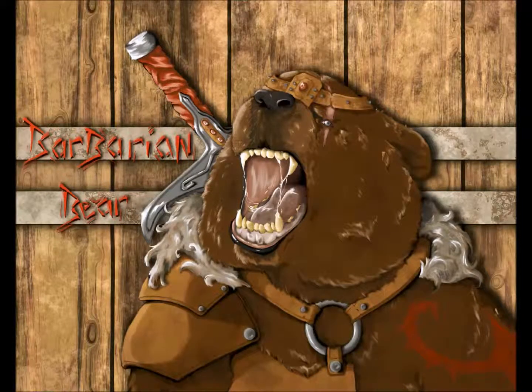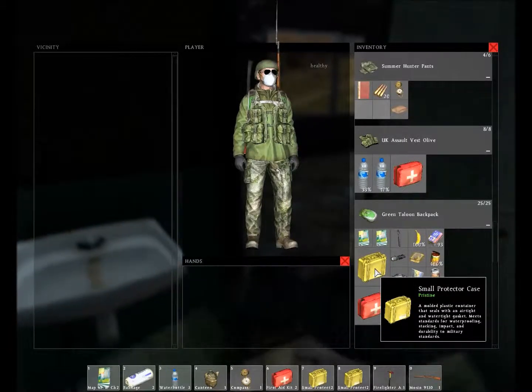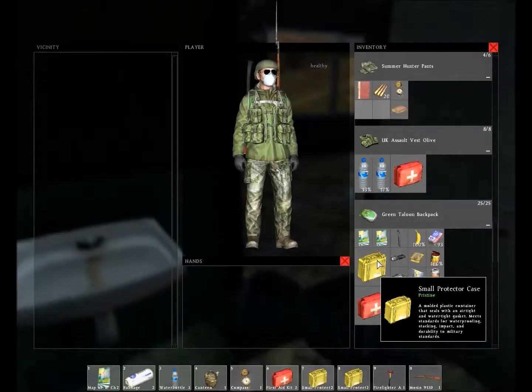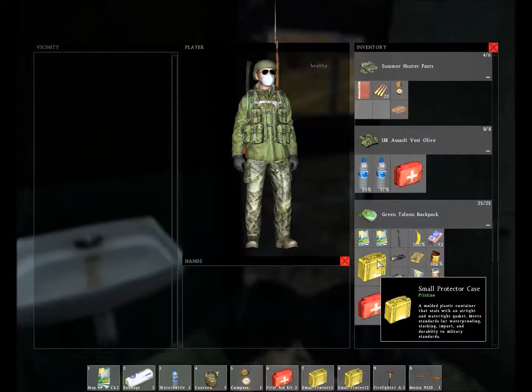Hey, dudes and dudettes, here with another DayZ video. In this one I wanted to go over the small protector case. Like the first aid kit, this is an advantage for space — it takes up four slots in your inventory but holds six slots inside, so you're getting six slots for the price of four. Unlike the first aid kit, which only holds medical equipment, this holds any item you can find, making it actually worth more than the first aid kit for storage.